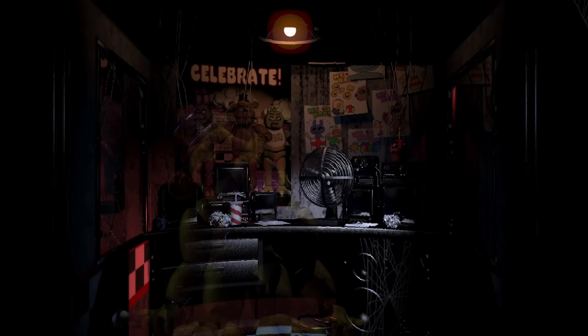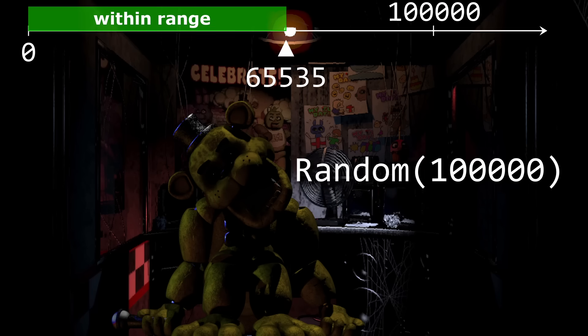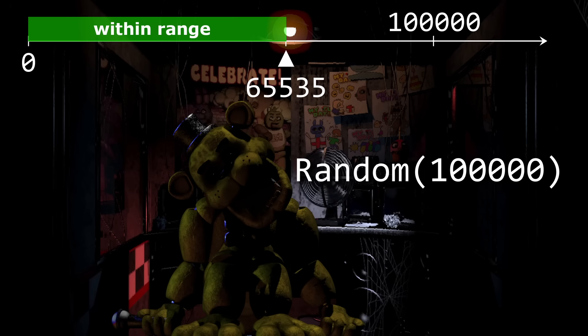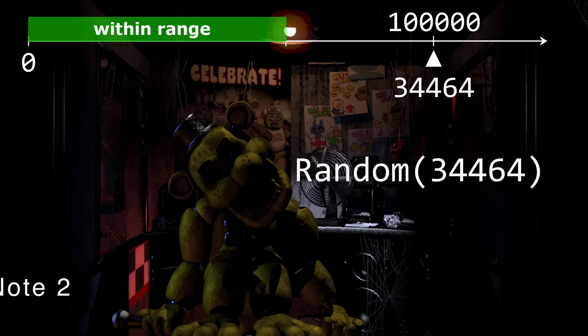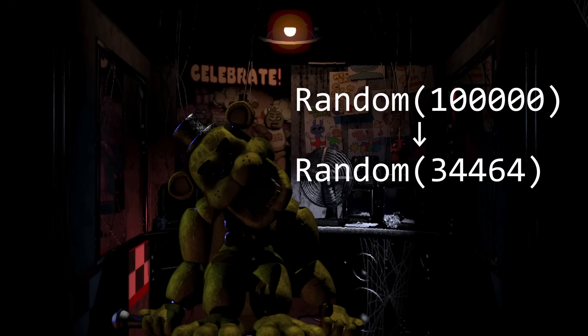But how does that relate to Golden Freddy? We're not trying to get negative numbers — he's supposed to be 1 in 100,000, not 1 in negative 10. But we are still trying to generate numbers outside the unsigned short's range. 100,000 is above 65,000, so that also overflows — the opposite way, to 0. Now, 100,000 is a decent bit above 65,000, so it ends up wrapping around to 34,464. He's still almost three times as common as everyone thought.